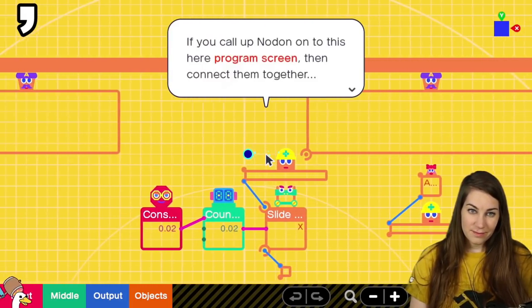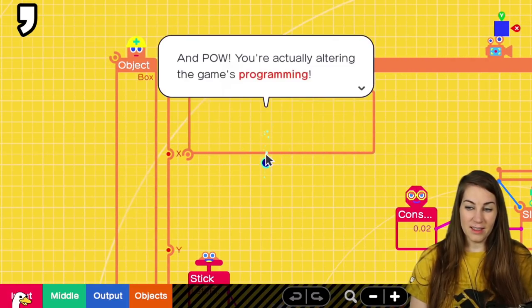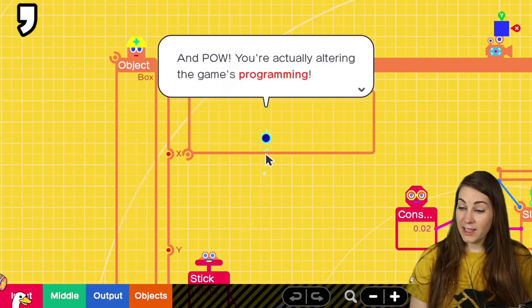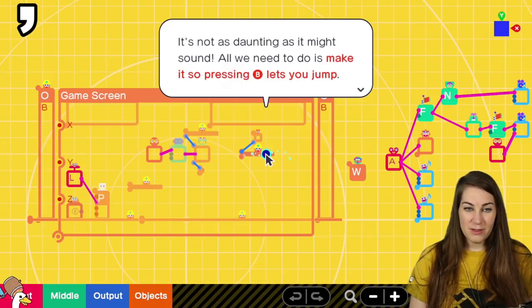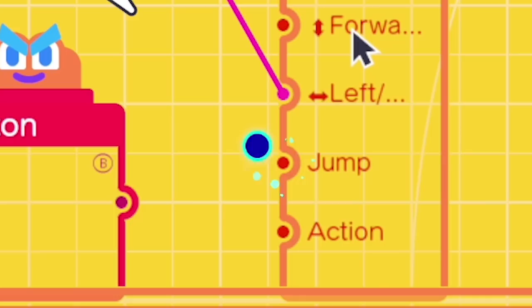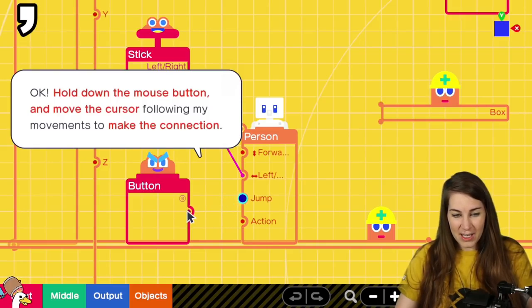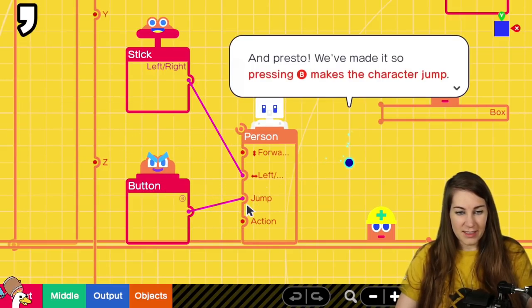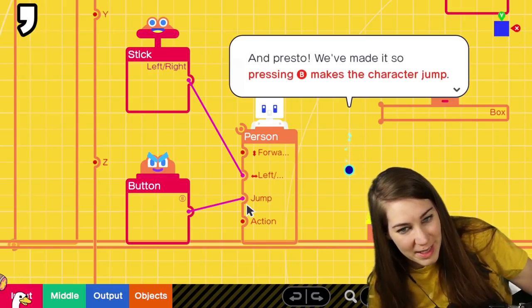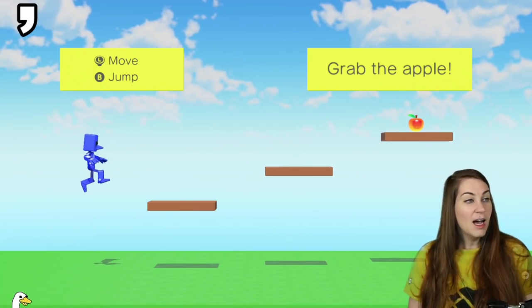These things are called nodon. There are all kinds of different nodon living inside your Nintendo Switch console. If you call up nodon to the program screen, then connect them together — pow — you're actually altering the game's programming. All we need to do is make pressing B let you jump. Connect the output port on this button nodon to the jump port on the person nodon, and pressing B makes the character jump!